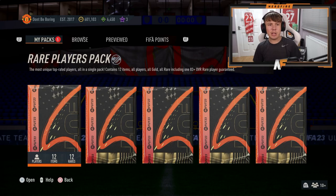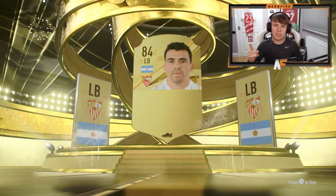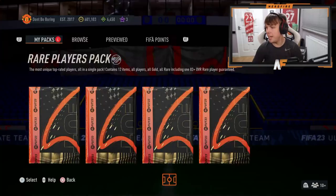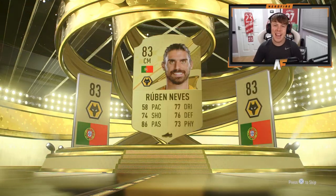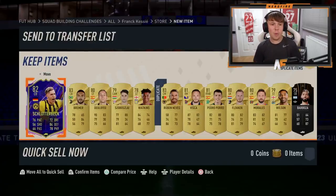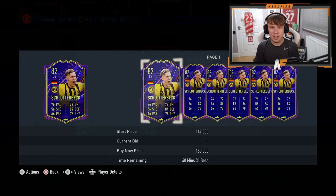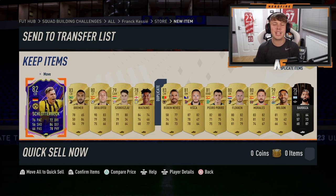Now let me show you the packs we also opened today for Ones to Watch. We're down to our three 50k packs and two 100k packs. First 50k pack — it could still be a walkout, but it's Koundé, who's 85, and I've already got him in the club untradeable, so I'll have to discard him. Next 50k pack — it's Ruben Neves, highest is 83. But we've got another Ones to Watch behind him — it's Schlotterbeck. Untradeable, but hopefully he can get a couple of upgrades. Bremer in there as well is a good center back. Second Ones to Watch, sadly not on the front of the pack.